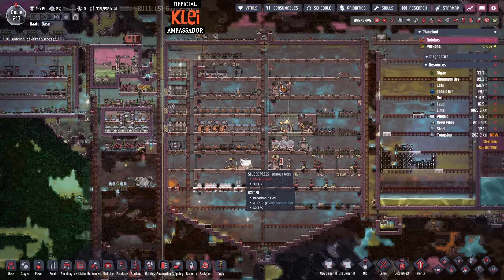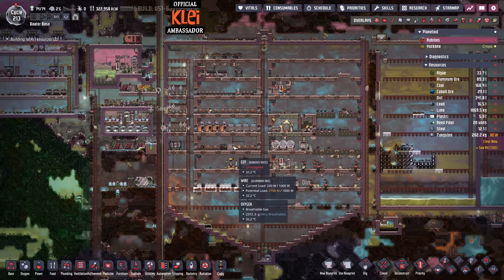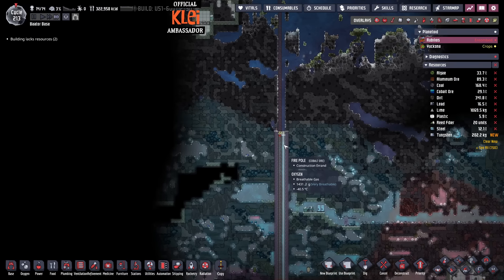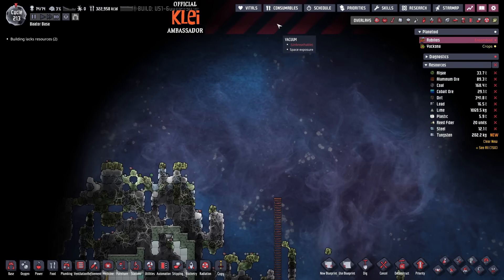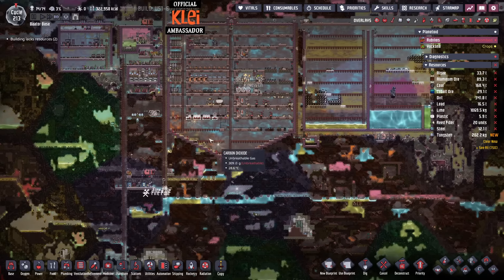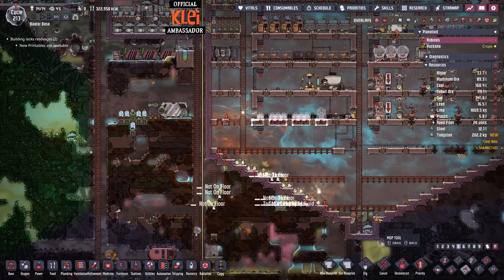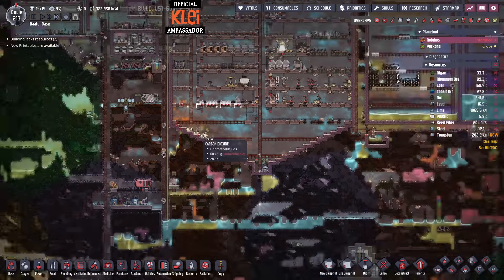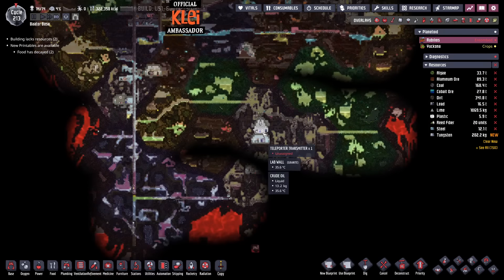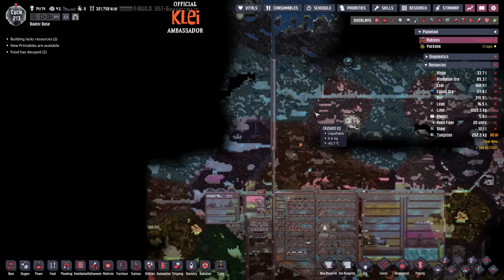We have reached the end of the episode. We've been busy this episode digging up to space — we've got all the way up, found the top of the map, got our insulation in place, dug things out a bit more in the background, and managed to drain the nasty gases all out of our base. So a load of progress this time. On the next episode we're going to keep exploring down here and get space cracking. Hopefully you enjoyed this one — thank you for watching and I'll see you in the next one.